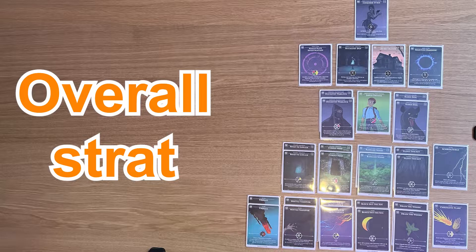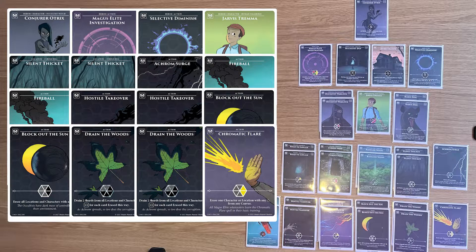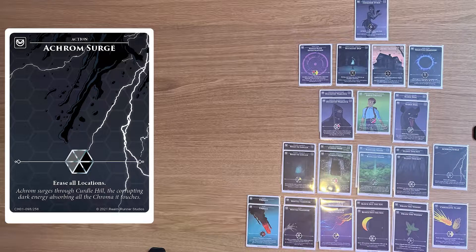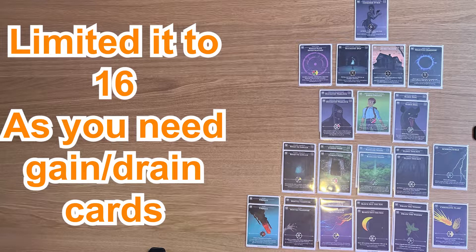The overall strategy is that this is a control deck. You have a total of 16 control cards: 12 of them will help you erase characters, 12 also help you erase locations, and there are two that will help you get rid of objects of power. You could technically add more if you wanted to — you may notice I didn't add any muon traps, as they're a bit too easy to kill and there aren't that many characters on this canvas. You could even double up on your Akrom Surge and Chromatic Flares, or add locations like Curdle Woods. However, I've left it at 16, as you still need some locations and characters that will give you some drain, steal, or gain, and from playtesting 16 appears to be plenty.